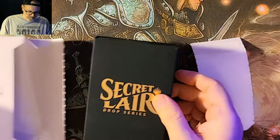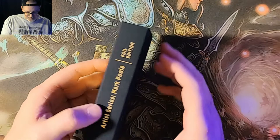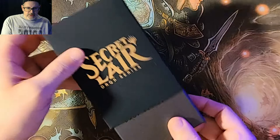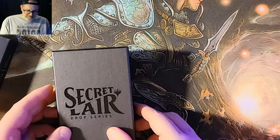You still do have the black box inside. Secret Lair Foil Edition — it looks like it just comes out. They say it's less, but it seems like there's more to it because now I've got a nice little box with a case.